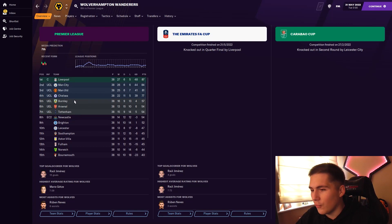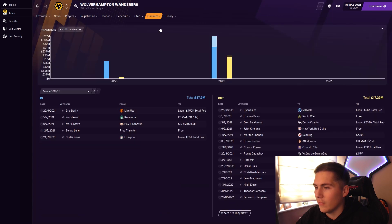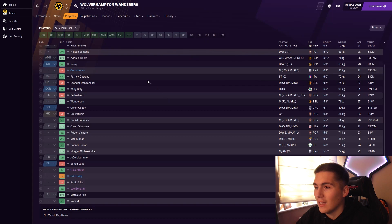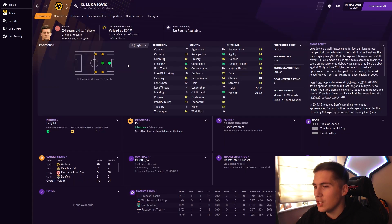This is quite a weird save — Burnley finishing 5th and Newcastle up there too, while Wolves are fighting for survival. The media predicted 7th for Wolves again despite their poor season, and they need to bounce back. Gerrard is playing a 4-2-3-1 system and we're seeing Jovic play a few games, but not enough — we want to see him scoring more goals.